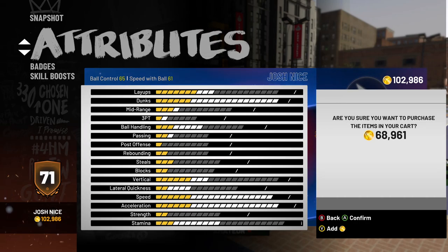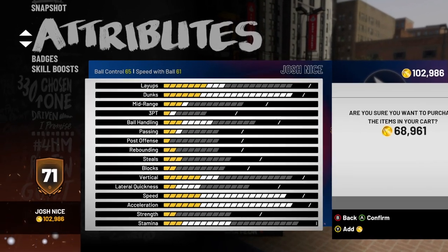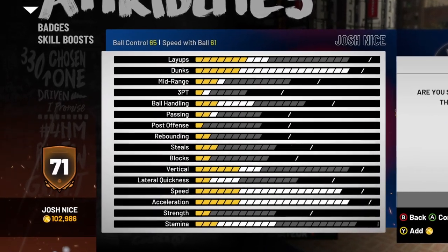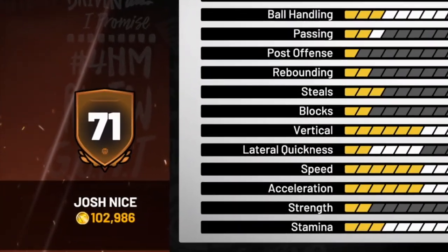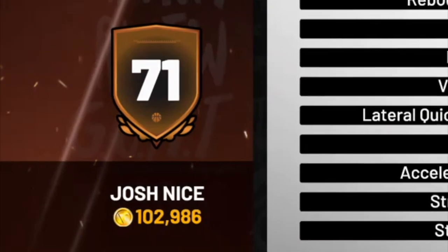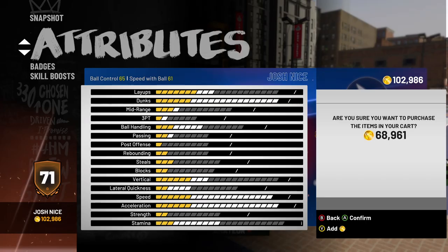Then I went to my attribute page. When I went to my attribute page, all my VC was there — that was a huge relief. You see I have my 102,000. We're trying to make some upgrades to a 71 overall.